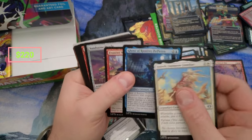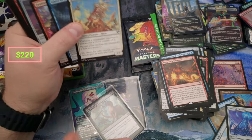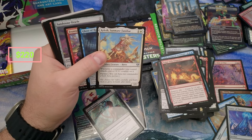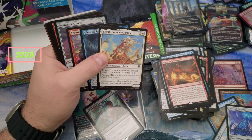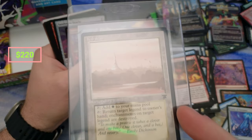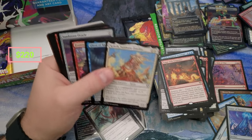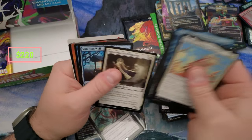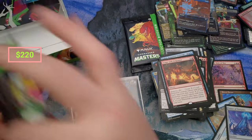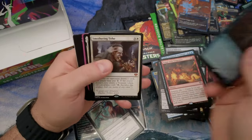Ghost Ramirez De Pietro was in Dominaria United — and let me just digress here for a second. I tried to make a video for you guys earlier today, a Dominaria United opening, and my mic wasn't on. Not only that, my legends pool got stuck to the rest of the cards. I was going through the cards later as bulk and look what I found — a Karakas. I found it in the bulk because it got stuck to one of the other cards. That was the worst opening I did in my life and I'm never going to post it.